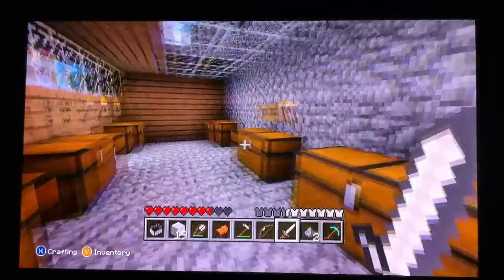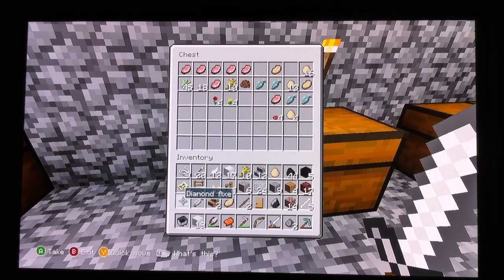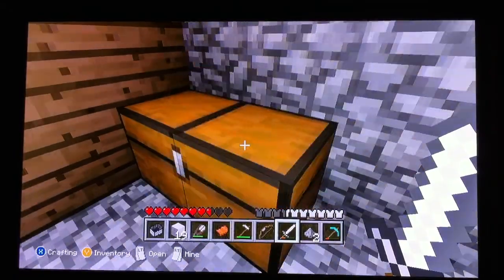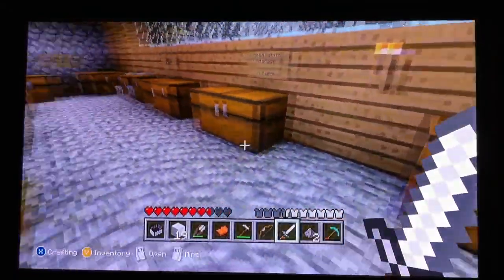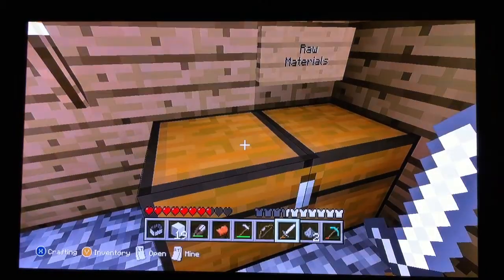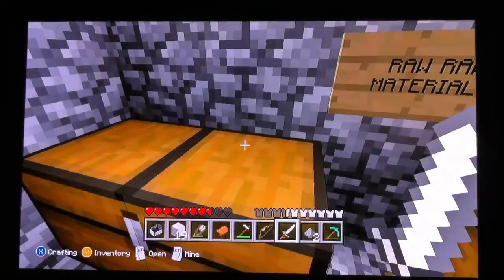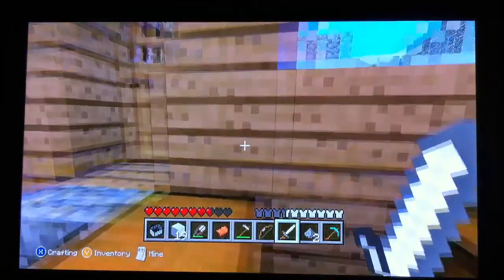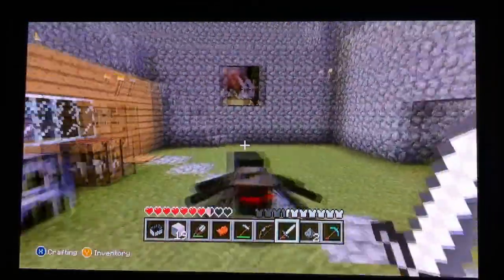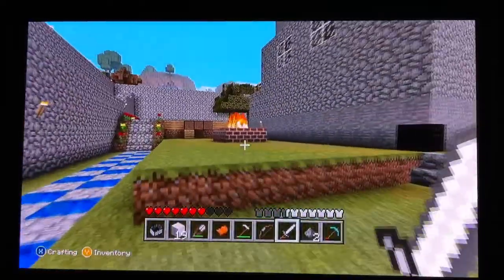Here's the main house. The equipment shed - this is where we keep all our goods. Yummy treats: we got pork chop and fish, some cocoa beans and wheat, etc. Some armor and weapons in there. We've got a bunch of cobblestone and dirt stuff, things we can make stuff with. Raw materials, ingots and such.